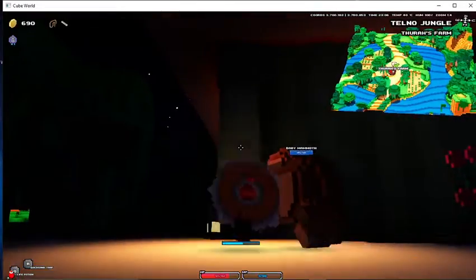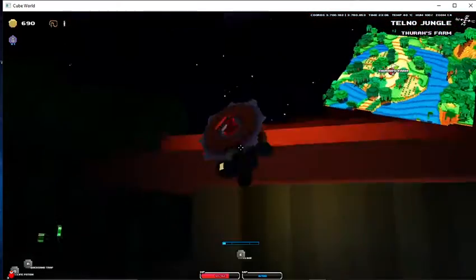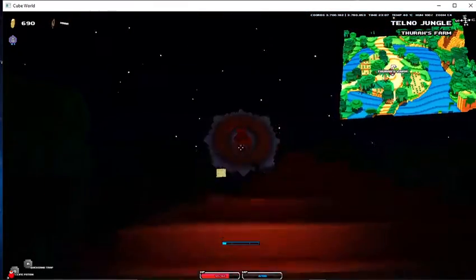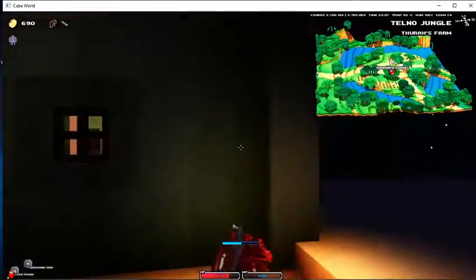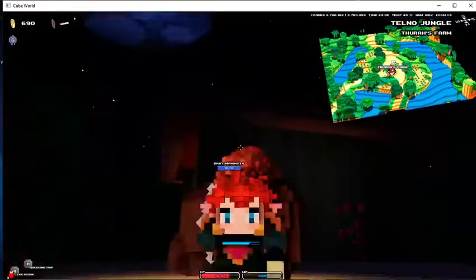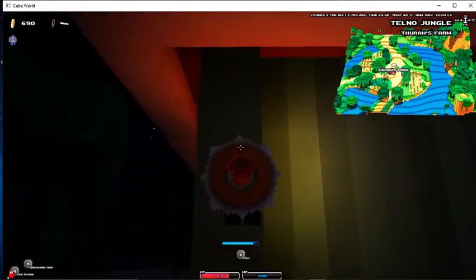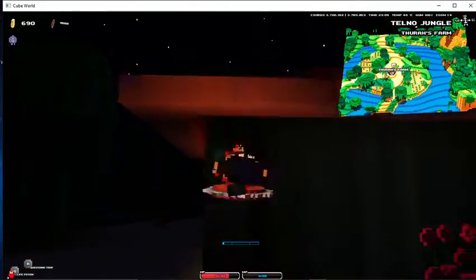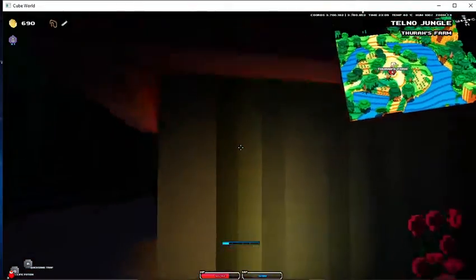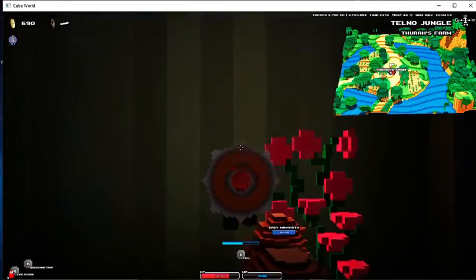This is actually a really useful one that you should probably know — infinite climbing. When you jump, you can jump again, and then hook back on again. That pretty much is just infinite climbing. This would be way useful because this house is actually impossible to get over without any of that. Basically, you can jump again after you jump off the wall, and then grab again, and keep on jumping. It's very good.